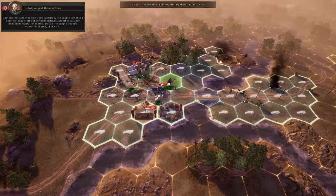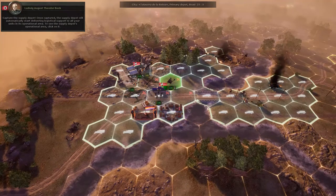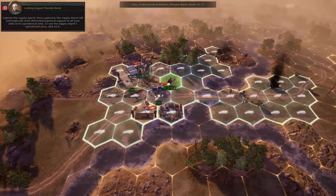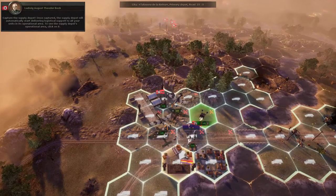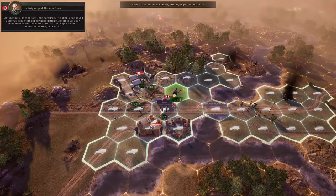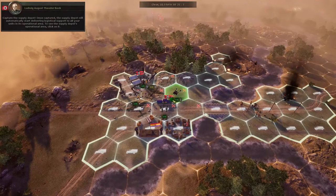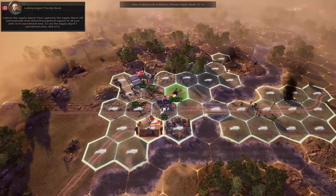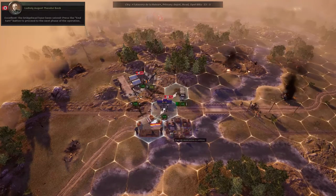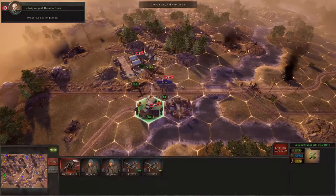Once captured, the supply depot will automatically start delivering logistical support to all your units in its operational area. To see the supply depot's operational area, click on it. You can capture ground buildings or cities with practically any ground unit — infantry, recon, artillery, anti-aircraft guns, tanks — it doesn't matter whether they're in trucks or unloaded, they will always take it automatically. The artillery can still move as shown by the green fuel bar, though it can't fire anymore. Let's move in there. The bridgehead has been seized — press the end turn button to proceed to the next phase.